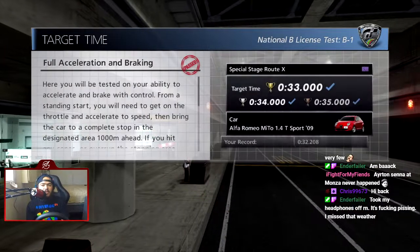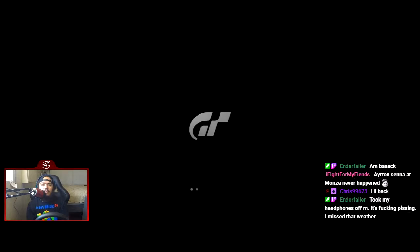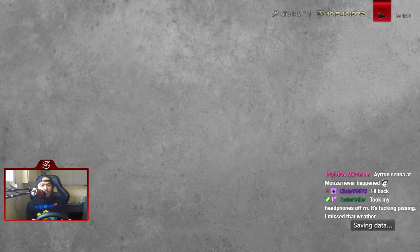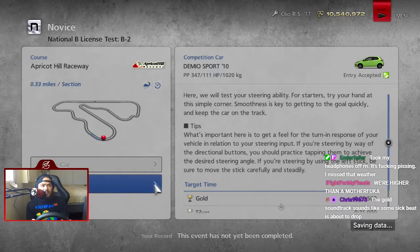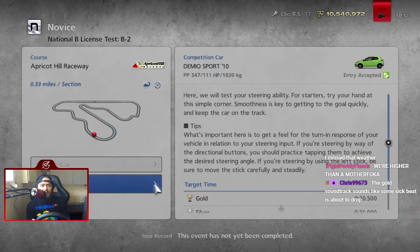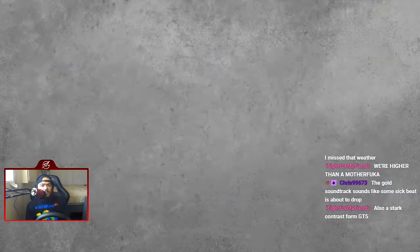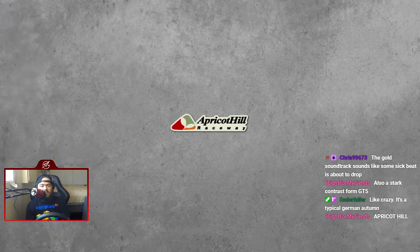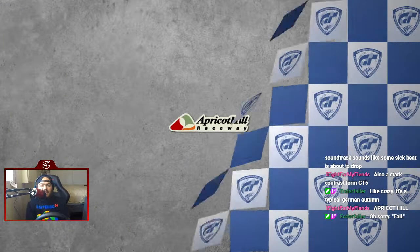Kind of like Gran Turismo 3, there's no next button. Basic cornering — this next exam is at Apricot Hill, which makes a return to the series for the first time since GT4. As you can see by the track map, you turn left. Minimize steering input — easy gold.